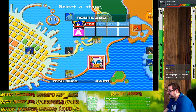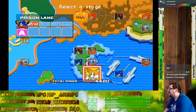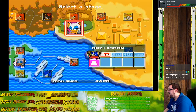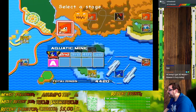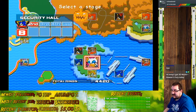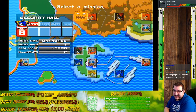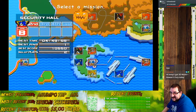I think we can get them back down soon enough. Next thing we're going to take care of here is Security Hall. This is going to be kind of interesting, trying to figure this out. I'm going to go to Security Hall next. For Security Hall, the score requirement for Mission 1 is 12,000.